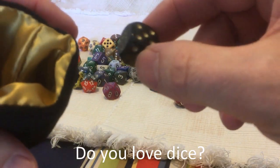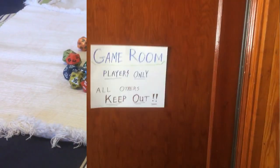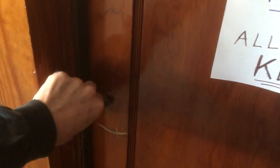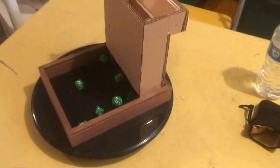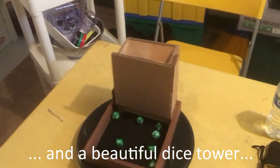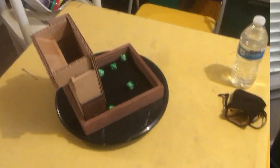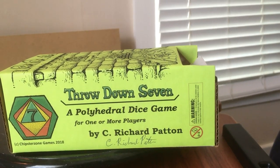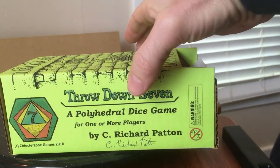Do you love dice? Do you have a beautiful game room, but maybe you don't always have people to play? Here's a simple dice game called Throwdown Seven that you can play alone or with friends. It's from designer C. Richard Patton and Chipster's Own Games, with cover art by Daniel Walthall.